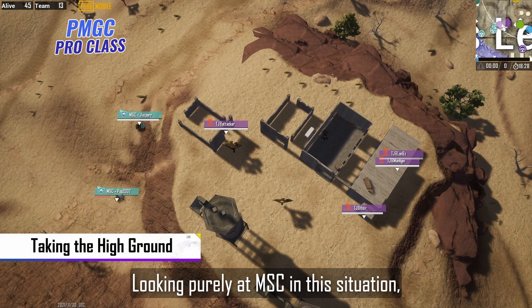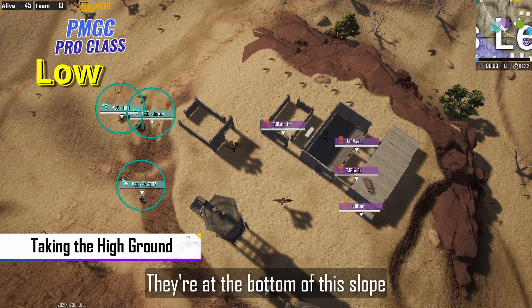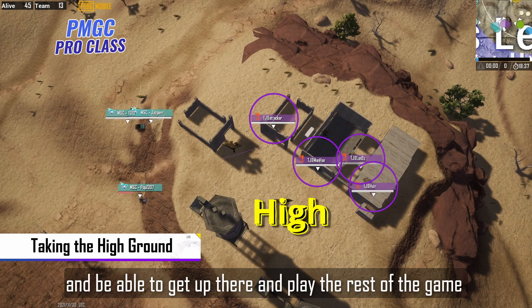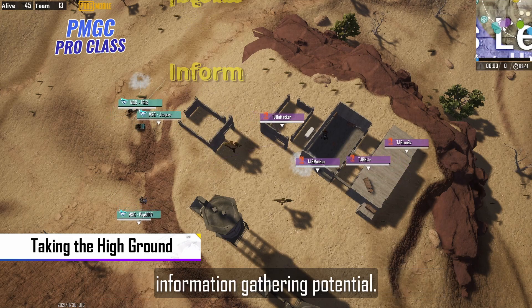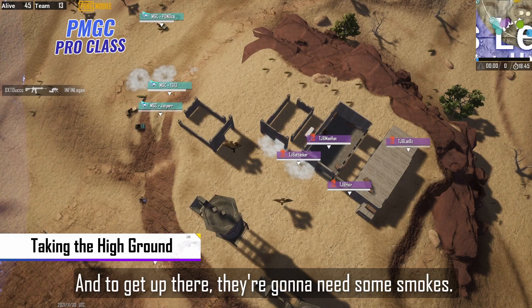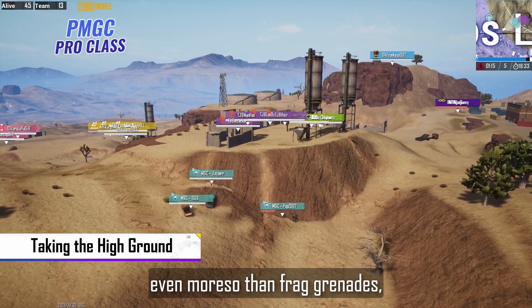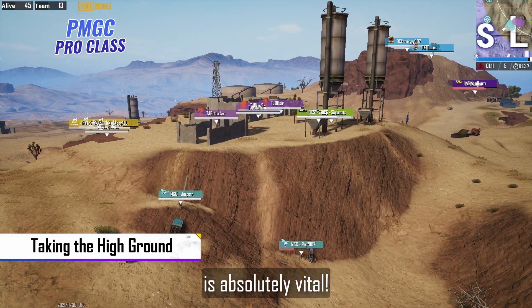Looking purely at Emma Strumbori in this situation, you can see it's a little bit rough already. They're at the bottom of this slope, and it's all about control for them right now. They would love to take this high ground and be able to play the rest of the game from a very, very good position that has a lot of information-gathering potential. But they need to be patient about it, and to get up there, they're going to need some smokes. Smokes are probably some of the most important pieces of utility in the entire game, even more so than frag grenades, and using them to get into position is absolutely vital.